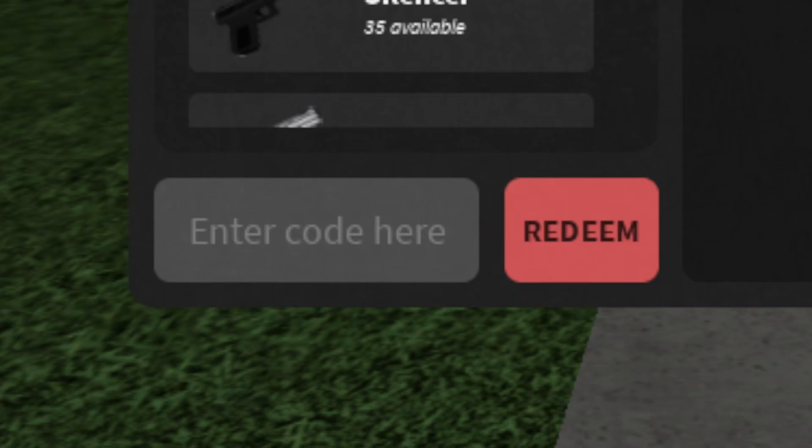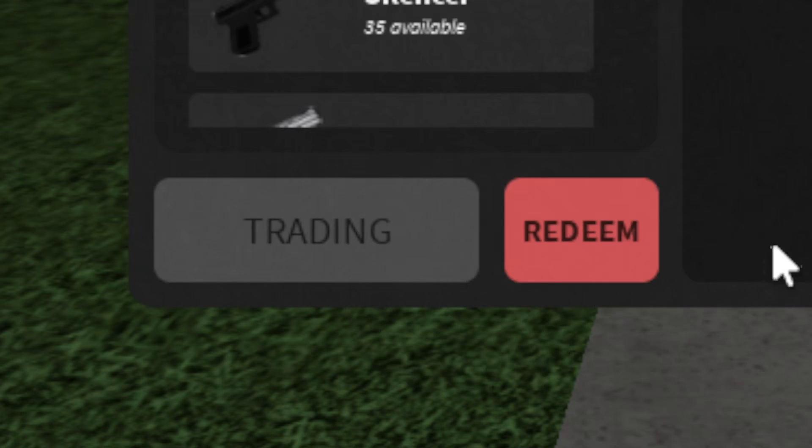The first and only code we have today in the hood is going to be TRADING — make sure it's all in caps, otherwise this will not work. Go ahead and click redeem, and this will give you 250,000 cash in the hood for completely free. It's a really good code, make sure you go ahead and use this one.